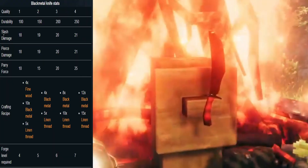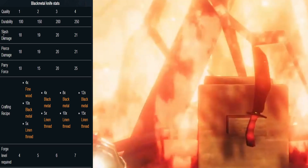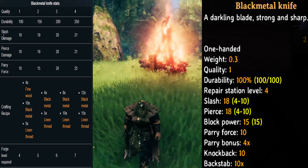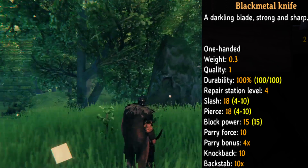The next knife is the black metal knife. You need the forge level 4 to create this one, with a slash of 18, pierce 18, block 15 and parry force 10.